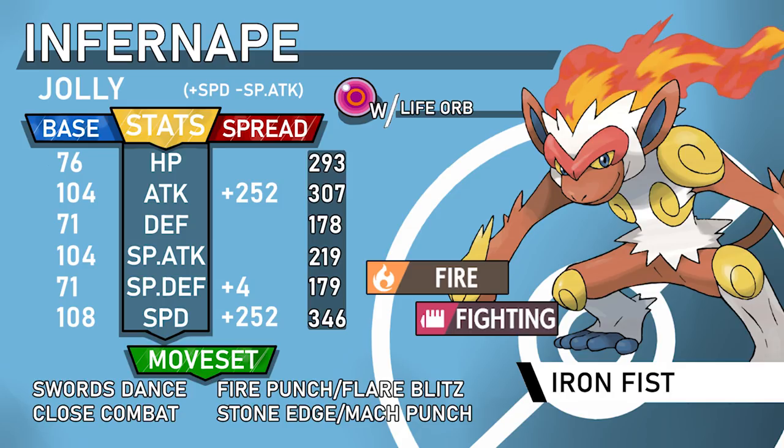Your last move is either Fire Punch or Flare Blitz. Fire Punch means no recoil and is boosted by Iron Fist, as is Mach Punch. However, Flare Blitz is still stronger — at +2 with a Life Orb, Flare Blitz destroys max HP Gliscor from full HP, which Fire Punch fails to do. That's the key trade-off. Of course, getting a Swords Dance for free rarely happens — you're usually taking hazard damage or an attack in the process.